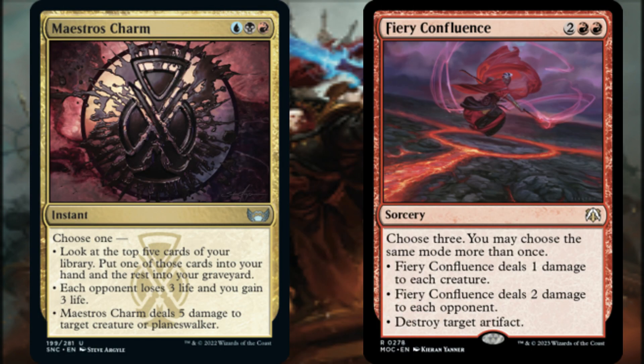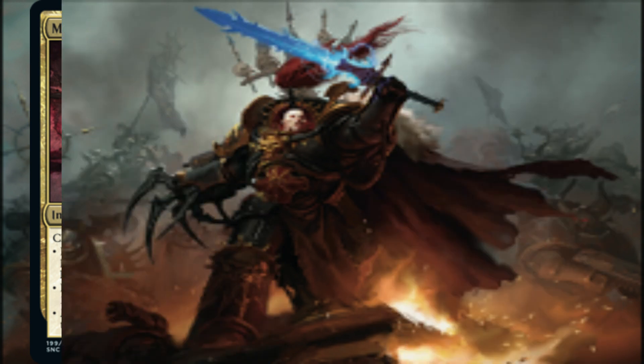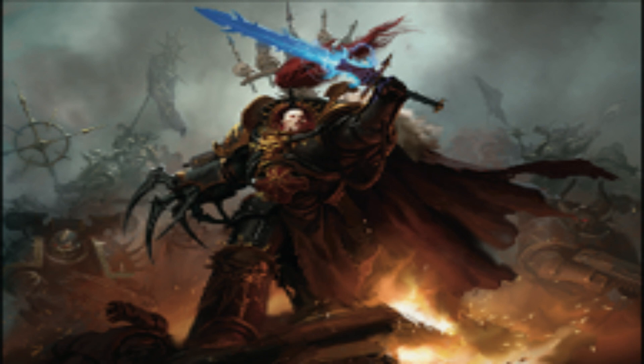One of the modes from Maestro's Charm has each opponent lose 3 life and we gain 3 life. Its other modes include card advantage and dealing direct damage to target creature or planeswalker. Fire Confluence allows us to choose 3 modes, and we may choose the same mode more than once. Most appealing for the theme of this deck is to deal 2 damage to each opponent. Its other modes include dealing 1 damage to each creature and destroying target artifact.